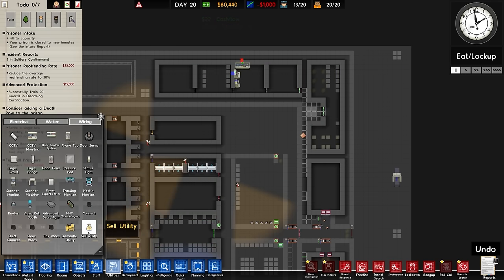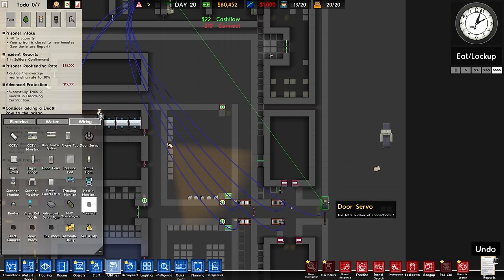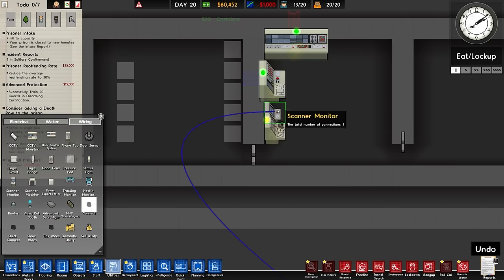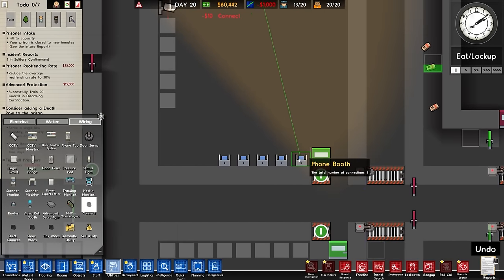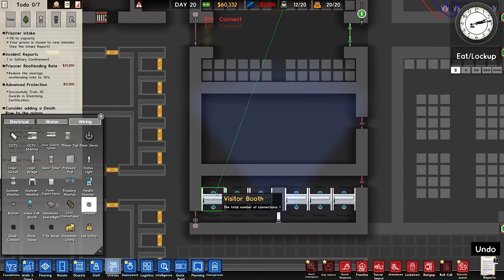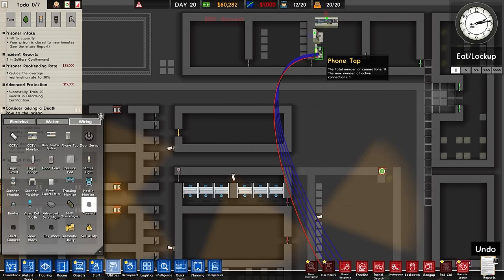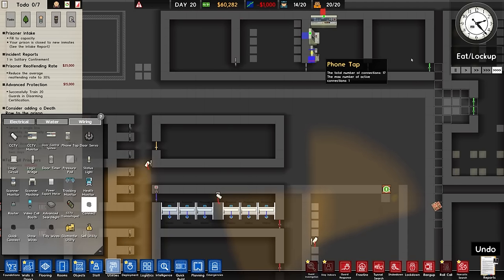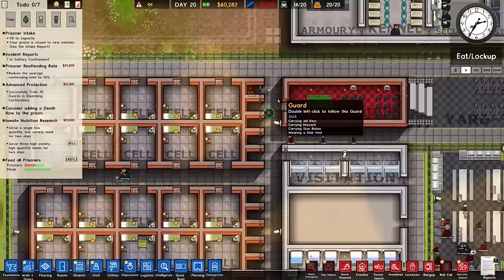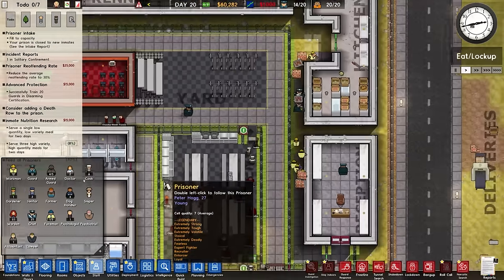We'll go over to utilities, wiring, connections. The door control system will go in there and is now connected. Also, while I'm here, the phone tap is currently not connected to pretty much anything. So phone tap - holding shift - connecting all five phones, and over here twelve more. That should be it. And it's back to what we would class as normal. Newell - solitary - found drugs. Interesting, only 16 minutes in - that's probably just them coming in. Looks like we are serving some food but there is nowhere near enough food. So I'm going to hire a couple more cooks.